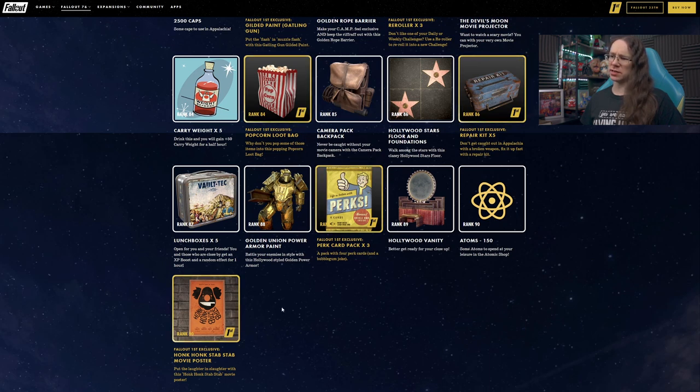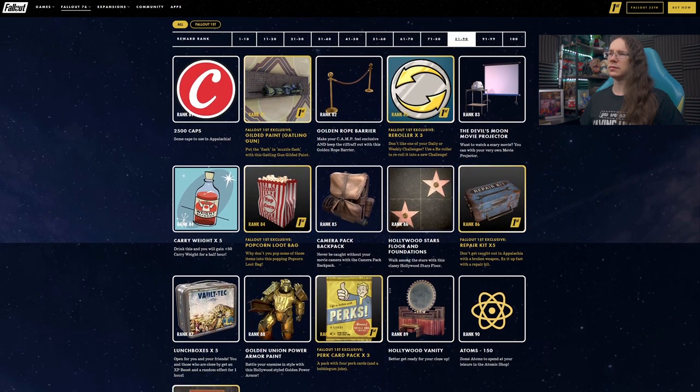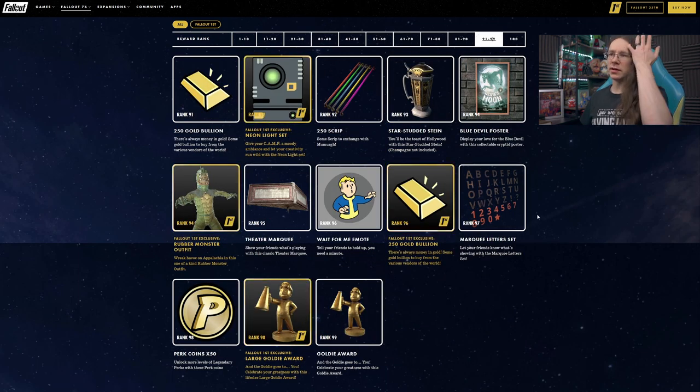Atoms at rank 90, along with a Honk Honk Stab Stab movie poster at rank 90 for Fallout 1st players. Nearly there now. Rank 91, we have 250 bullion and a Neon Light Set — the icons look like they're the wrong way around. Either way, the neon light set is going to look quite cool — whether you have them individually on the wall or as a set, that could definitely be quite cool.